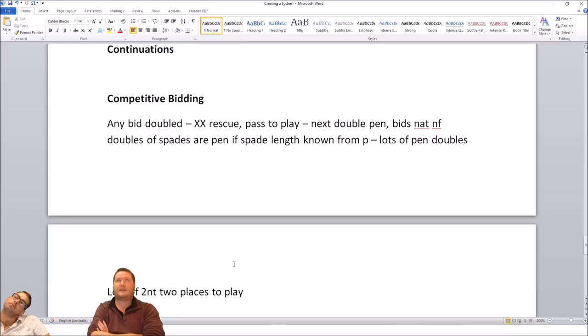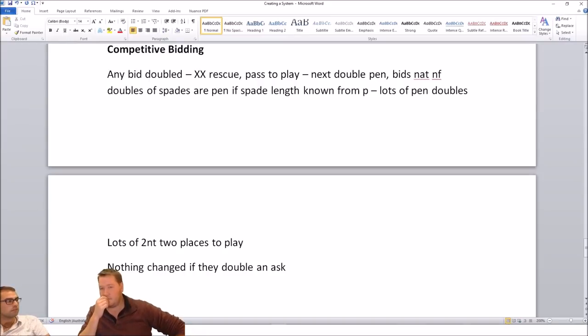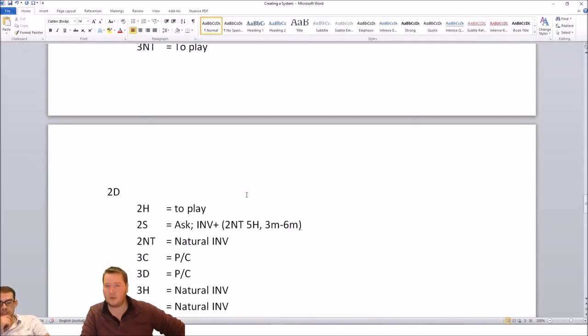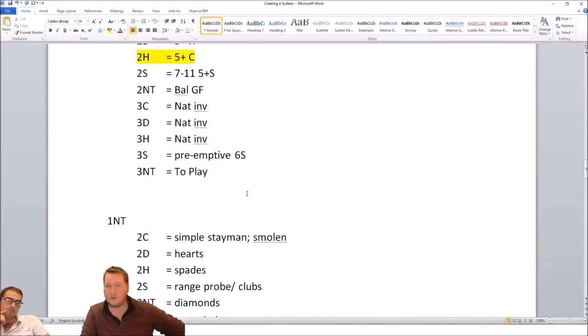If they double any of your ask bids, does anything change? No — system's on, partner asks, tell them the truth. Redouble says partner, maybe you'll have to play where they've just doubled. Any spots where we have to get some continuations discussed that we haven't already? Just the basic continuations, like fourth-suit forcing.